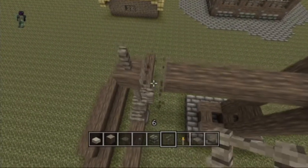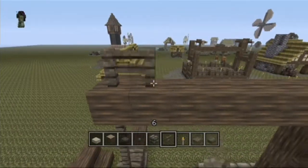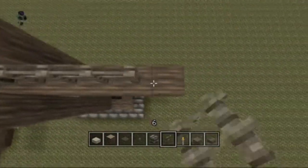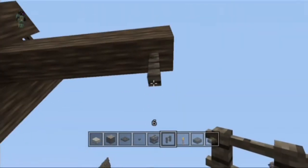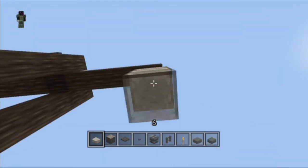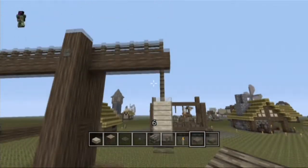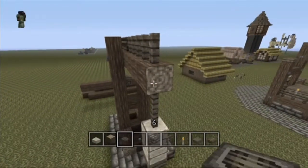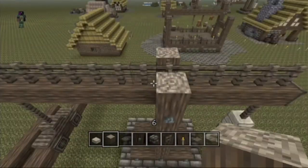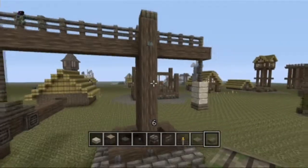And you can place fence going all the way across the top, and then two more going down at the back. Then you want one, two, three, four stone slabs and then a wooden slab underneath. This is like a counterweight — add a trapdoor at the end, and then two jungle slabs on top of each upright.